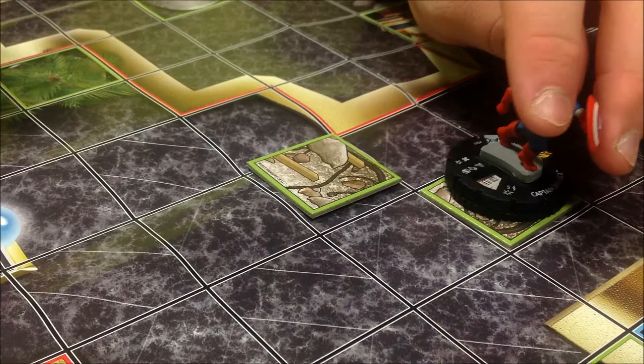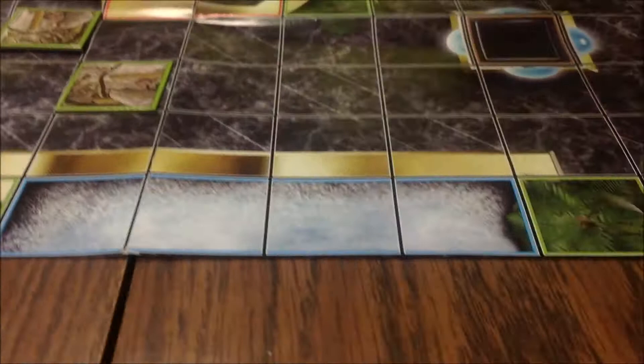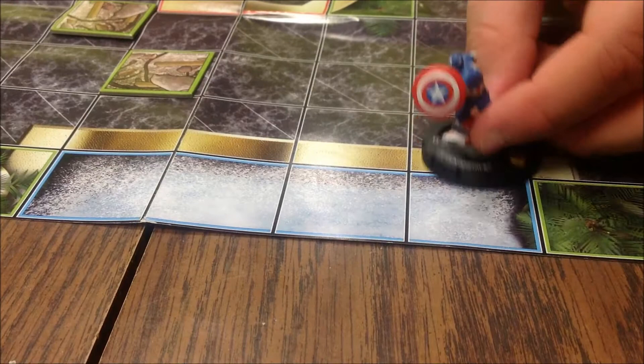The next type of terrain is the blue, or water terrain. Water terrain has a similar effect when moving as green hindering terrain — when you move into it you have to stop. However, when moving out of it you do not have to halve your movement; you can move freely in and out. It simply affects you when moving inside of it.